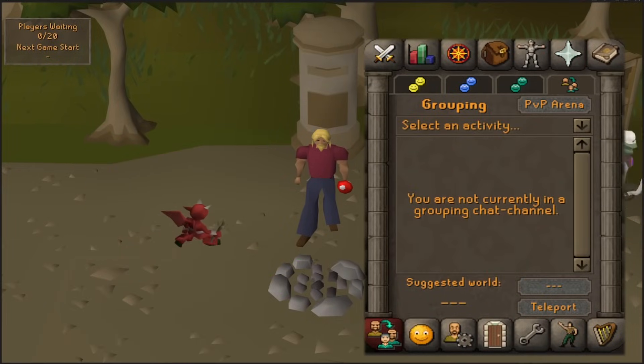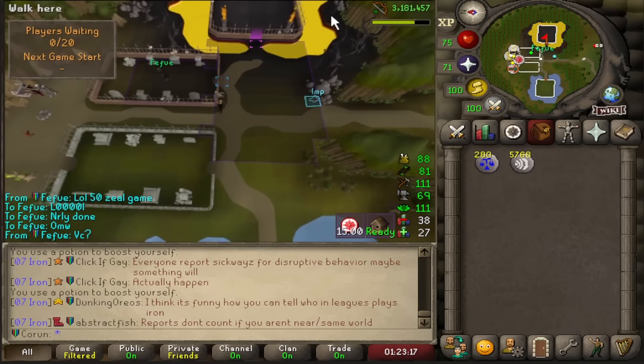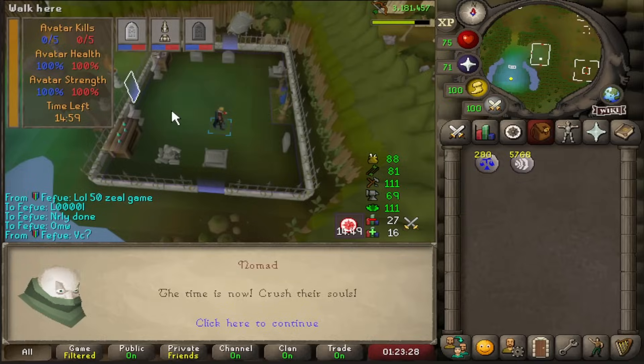You want you and your friend to both join separate friends chat channels - that's in the bottom left, the little yellow happy faces. You join your own friends chat channel, and you want to enter the minigame through the purple gate to the southeast in the lobby. Once you're inside, just right-click and challenge your friend, accept it, and you'll begin the game.